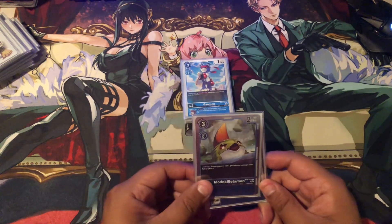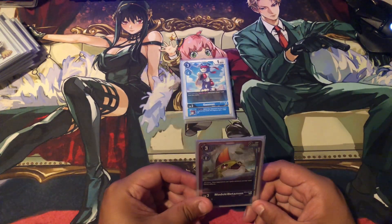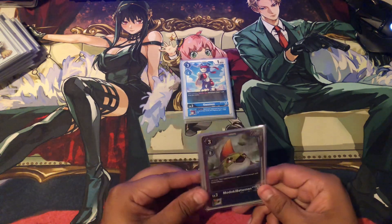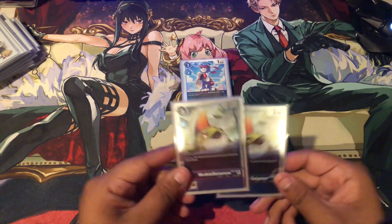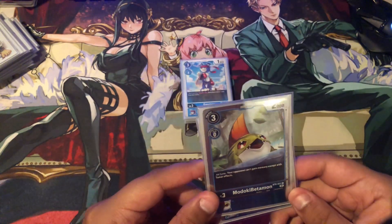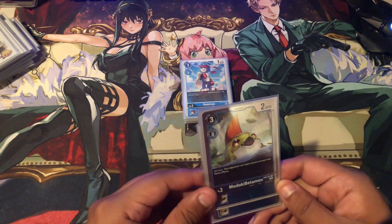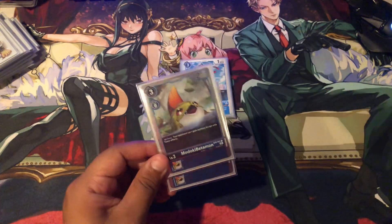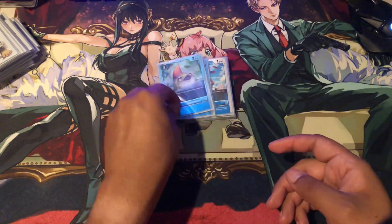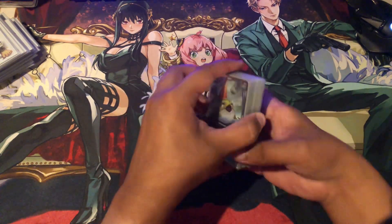My friend is debating about taking the Betamon out. He does want to try putting in Vmon from BT10 — not Impmon, sorry — Vmon. The top 3 effect adds 1 Blue Tamer to your hand, but he said he just wants to run it for the Inherit, since when you play a Tamer you gain a Memory. He's still debating. So he is playing 11 rookies total.